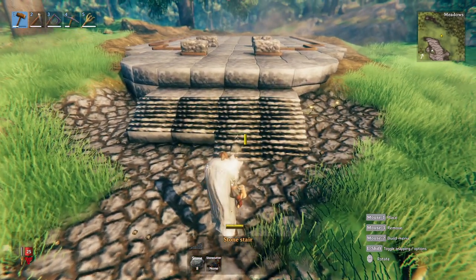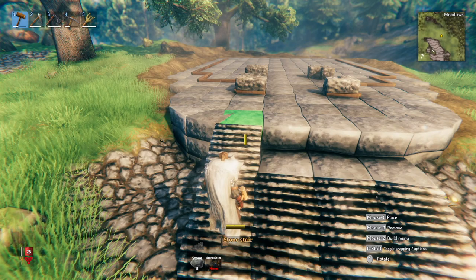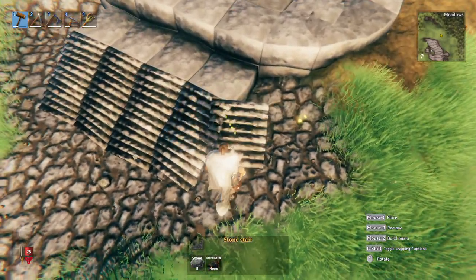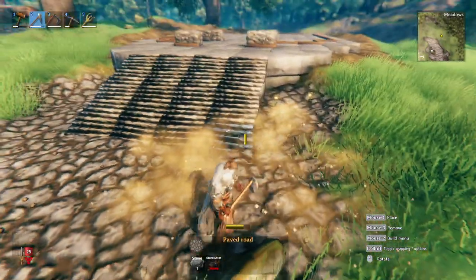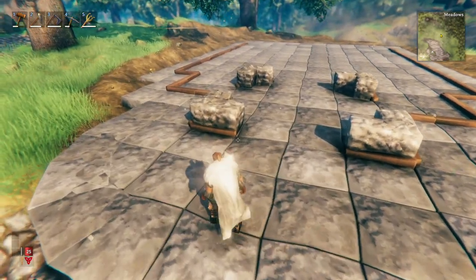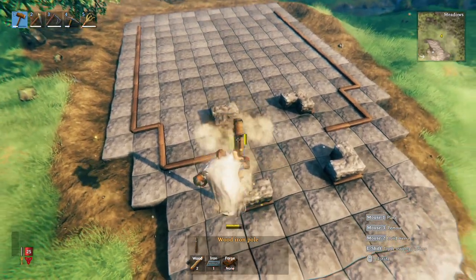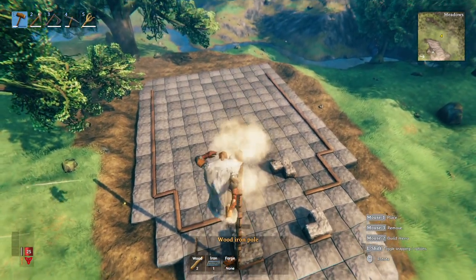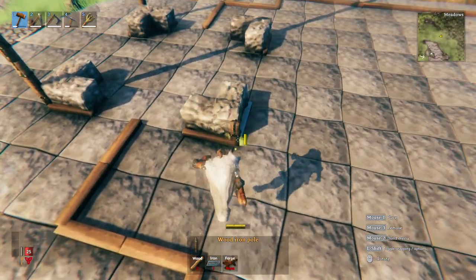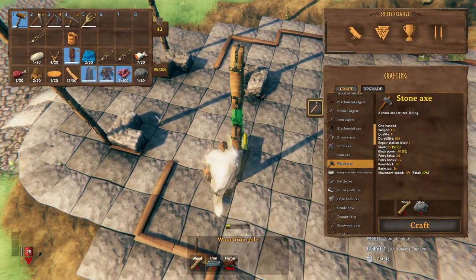I'm thinking we'll probably utilize a lot of stone in this build. One, I just think it'd be a nice look, but also I don't want to have to deal with a ton of weathering. Let's try to figure out this tower — how tall we want it. It needs to be pretty tall. Let's try to get the bones of it in here and make sure we like the direction that we're headed.